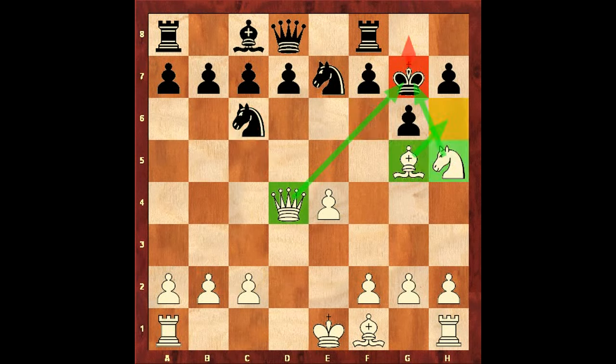Knight h5 — a double check. King g8, the only move. If you didn't find mate in 2, can you find mate in 1? Queen g7 — checkmate! Mate with queen and knight, worth remembering.